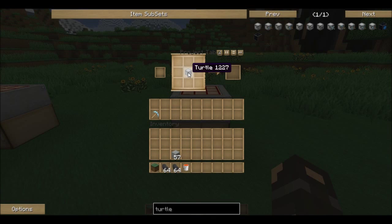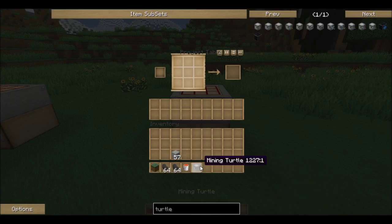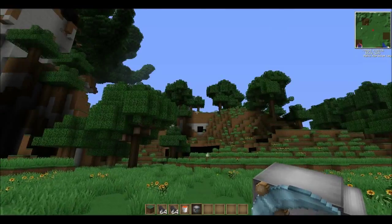This turtle can't do anything except moving, so we need to equip him with a tool. I highly suggest you use a diamond pickaxe for this. It has to be a diamond tool and it cannot have any damage, so you can't use used tools for this. But I highly suggest you make a mining turtle because mining turtles are the best.